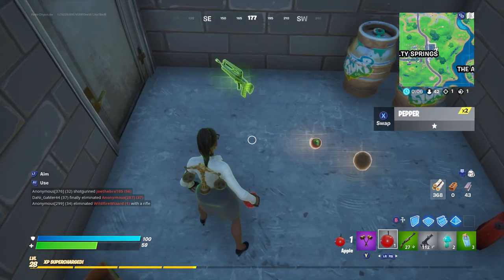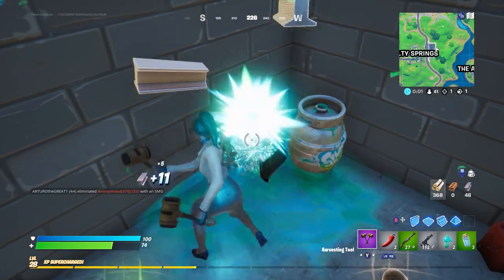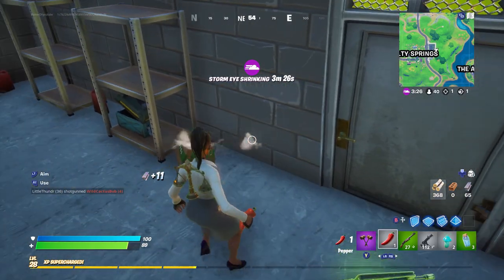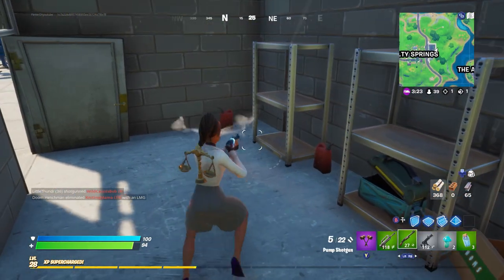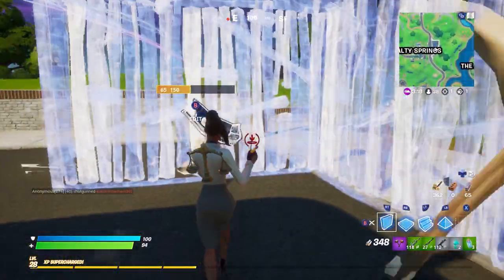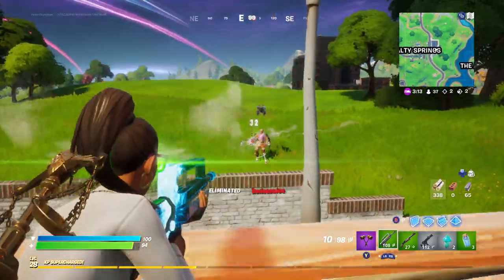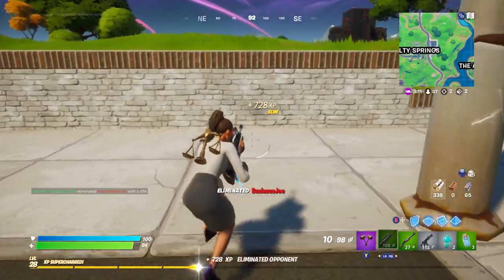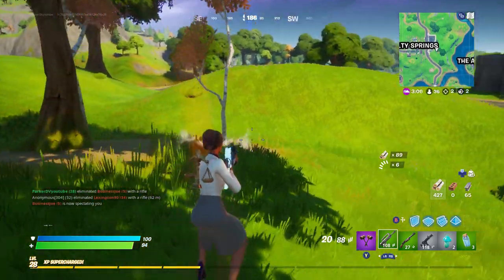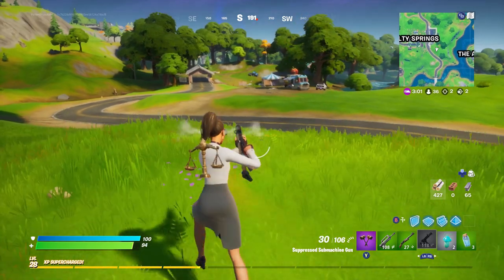If you guys remember back in Season X when these Rift beacons were on the map, what they did was turn new locations into OG locations. For example, the futuristic Retail Row was turned back into the OG Retail Row, but it brought along some zombies. But these beacons are different — number one, they're not making that weird purple bubble shield. People have actually seen the bubble being green, which is kind of weird, and then others have seen it being red, which does make sense because Tony Stark created these beacons.